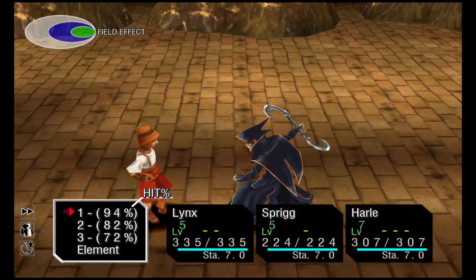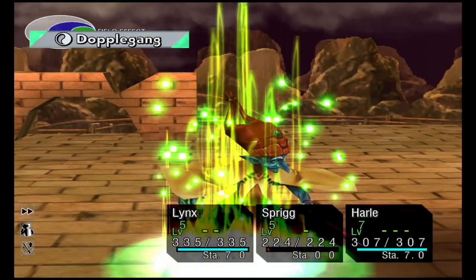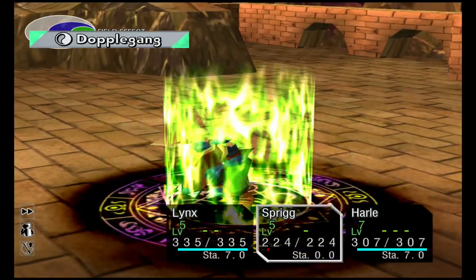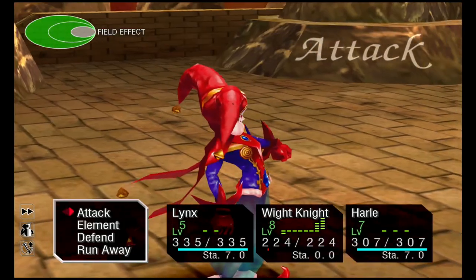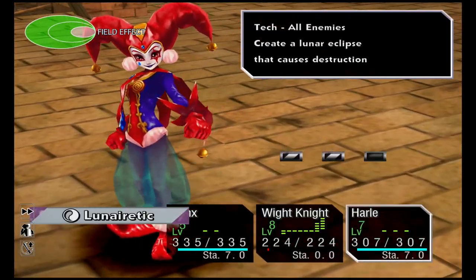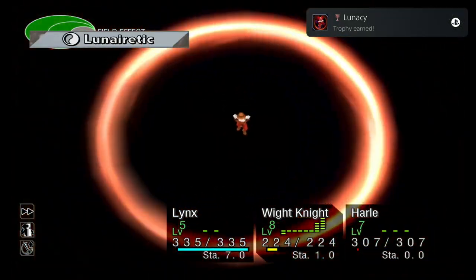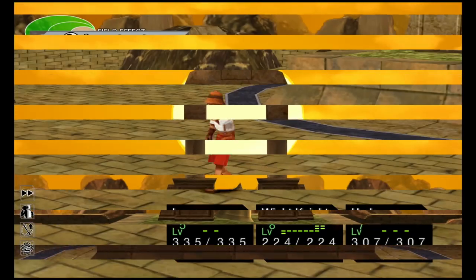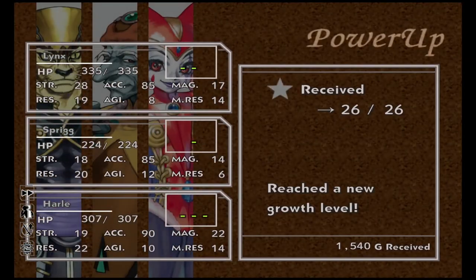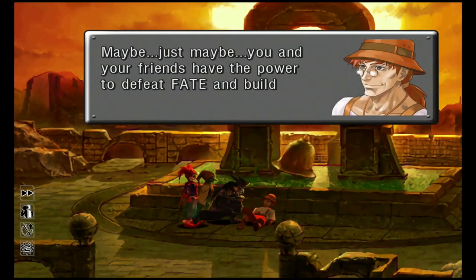Once you get into battle, summon the White Knight, and we want to use Harley's level 7 tech. Go into Harley, Element — use Lunacy and you should get a trophy. Then just resume and finish the fight. We've got him — should get a level up from that, level 26. Get through all the dialogue and I'll see you back on the world map.